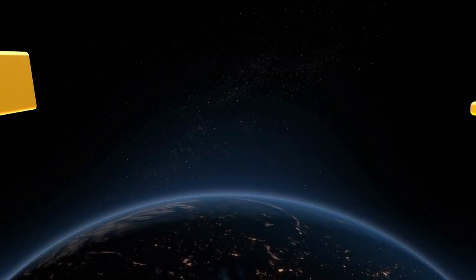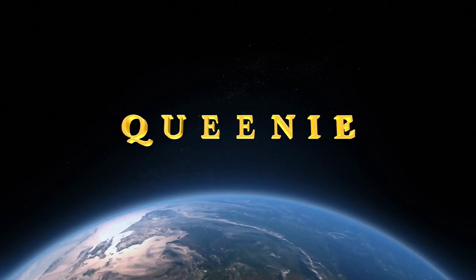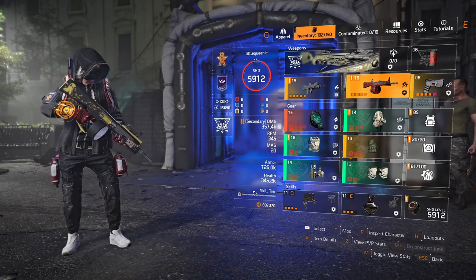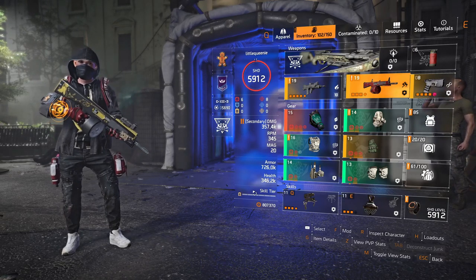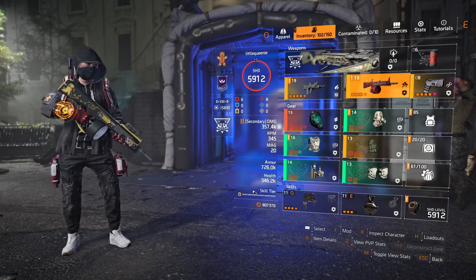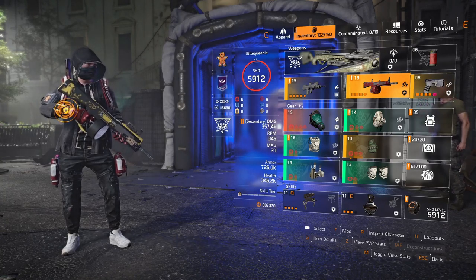Priority message to all active duty agents: be aware that agent Aaron Keener, callsign Vanguard, has had his agent status revoked and is now a priority target. Hi guys, it's Queenie here and today I am going to show you my striker build that I use for Dark Hours. I run this build every time I run Dark Hours.